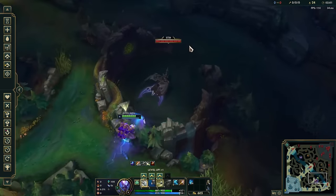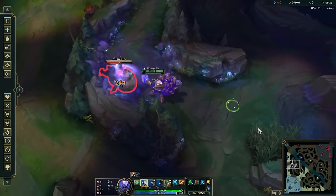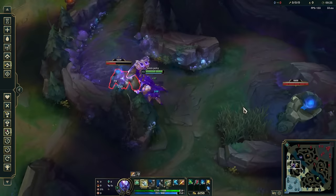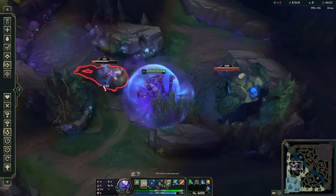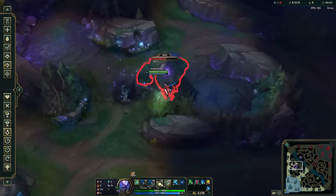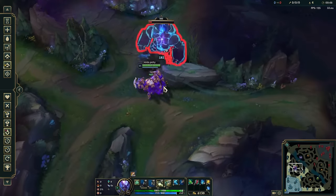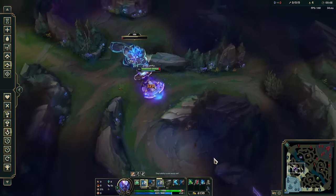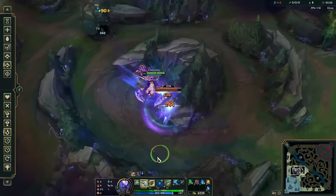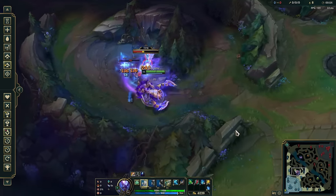Once Skarner gets some ranks in his Q and some ability haste, his clear speed really takes off since his Q has a huge amount of percent health damage, and its cooldown and damage cap to monsters both scale really hard with rank. He ends up having some of the fastest mid-game clearing I have ever seen on a tank, and it's even better if you pick up an ability haste bruiser item first — like Shoujin, Sundered Sky, or Black Cleaver — before grabbing your tank items. But if you want to go full tank, his clear speed is honestly still really good.